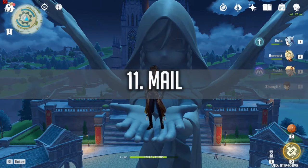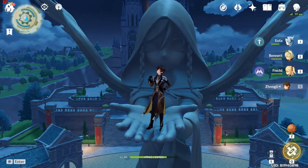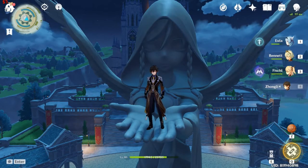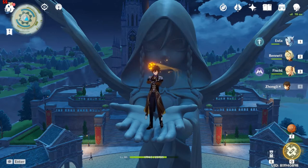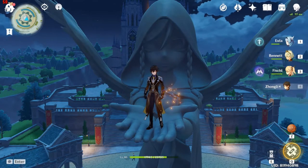Way 11 is checking your Mail. After you redeem a code, you will get a mail sent to your in-game mailbox. Check your mail often — for example, during the last update we got 600 free Primal Gems because of maintenance and the update. Be careful: if you don't read a mail within 30 days, it will expire and be gone.